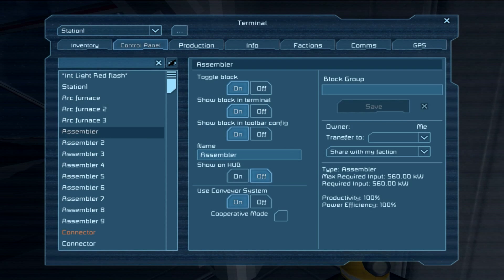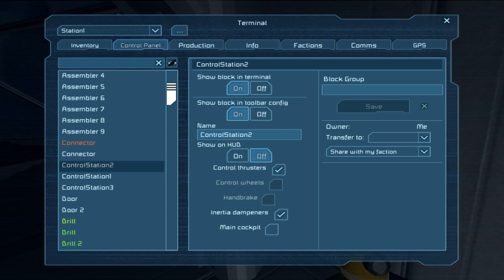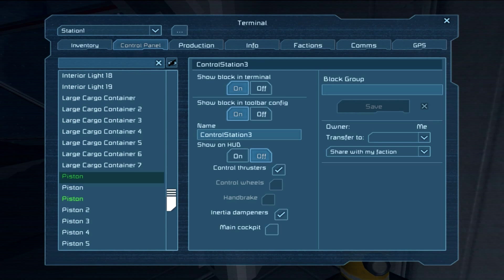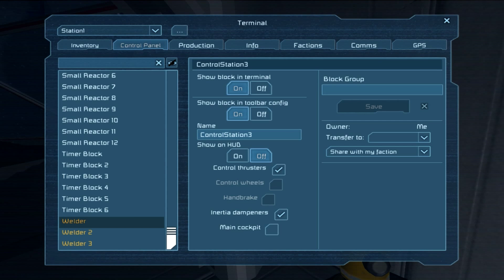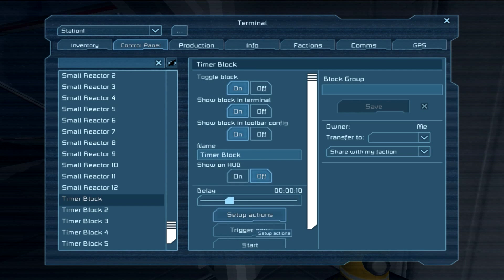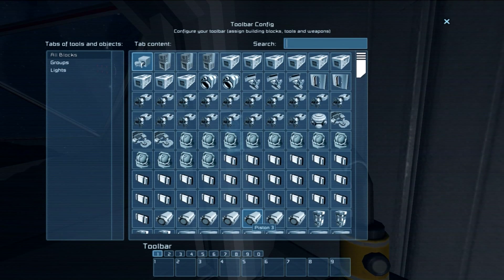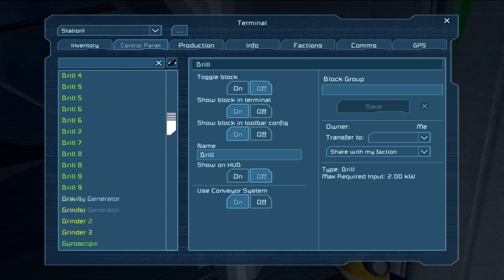Station 1, control panel. I can't believe they didn't pre-program those drills — I can't believe that. I don't know what's what. Timer block 1, start. Let's go turn on the drills and slide down to there.